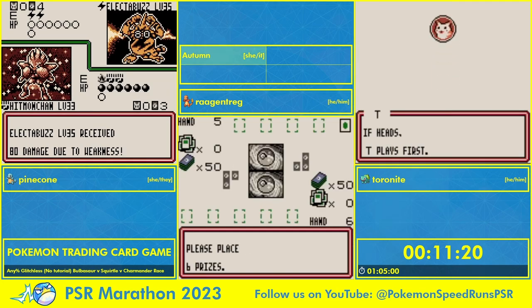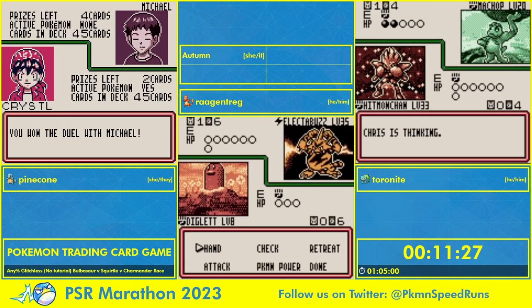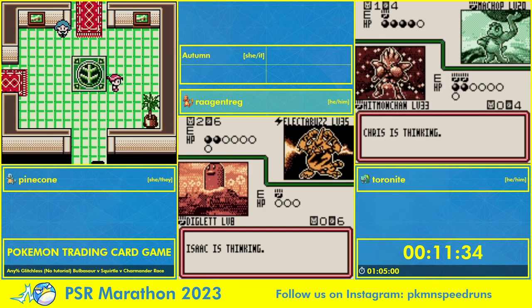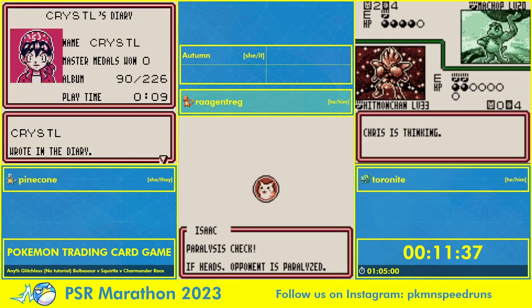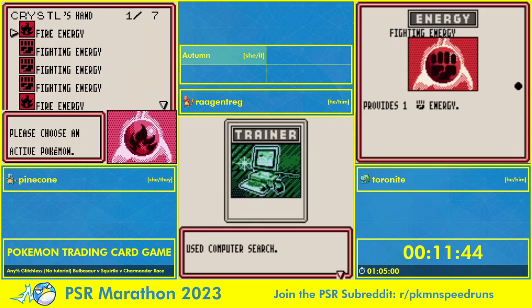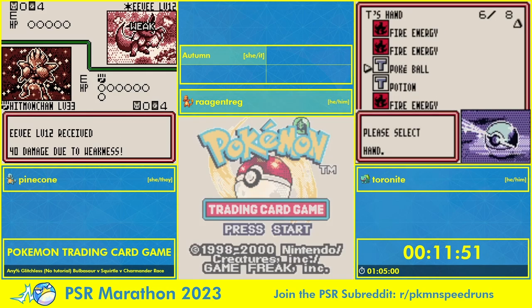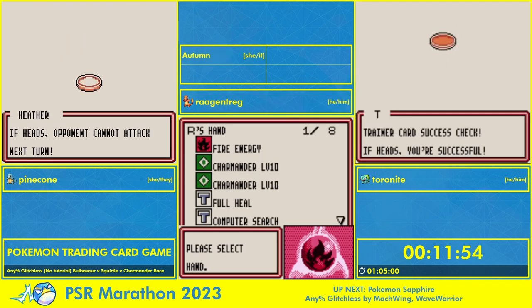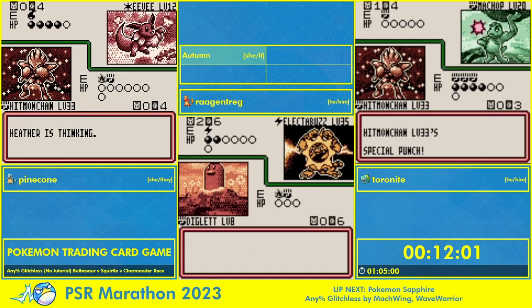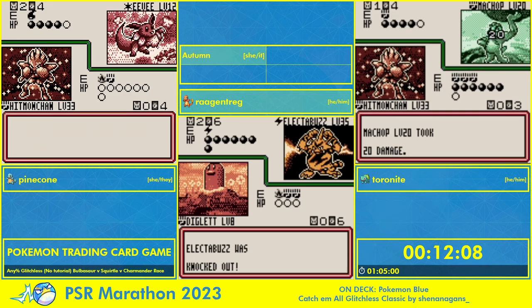Toro is now going up against Chris, one of the Fighting Club members we have to track down. Rog got two Dugtrios from Michael — two Dugtrios in the same battle — which is fantastic. Dugtrio's Earthquake does 70 damage and even things that resist it will take 40. Pinecone is up against an Eevee here, so that is just going to be a one-on-one. A coin flip means she won't be able to attack this turn. We're just hoping not to see another basic come out.